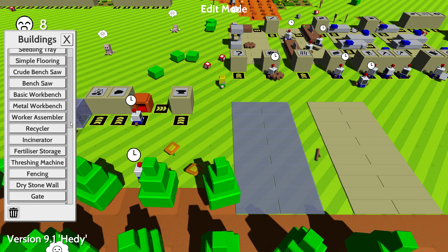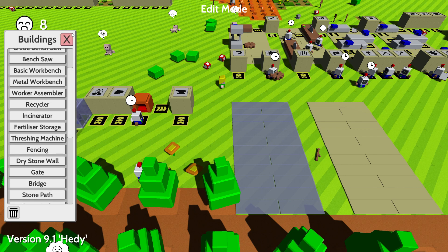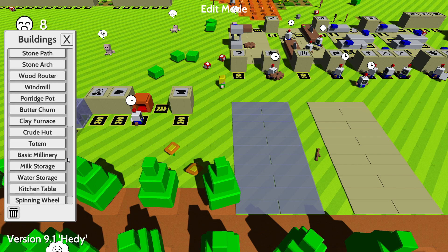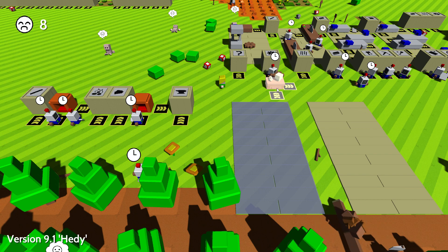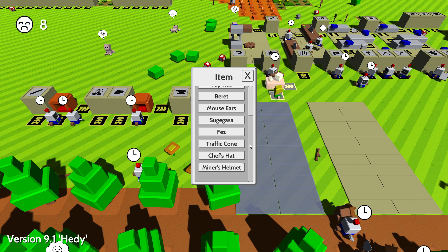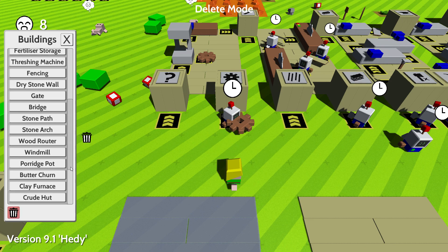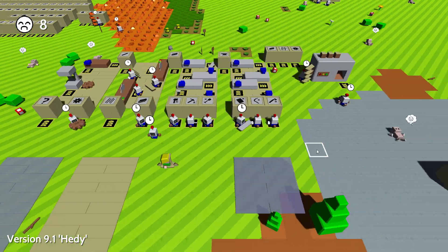Fertilizer storage, threshing machine - I guess it could be a threshing machine. Router, windmill, furnace, millinery - it could be this thing, but that's just for hats. There's a lot of cute hats here: traffic cone, fez. I have no idea where to get the beacon. I honestly have no idea. I'm actually gonna go check - be right back.